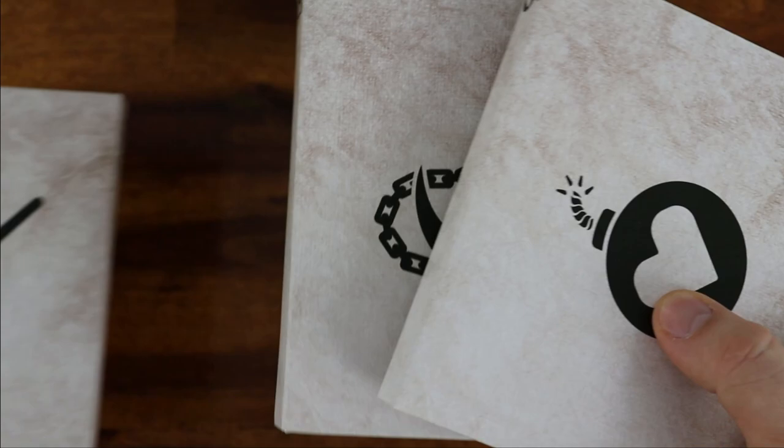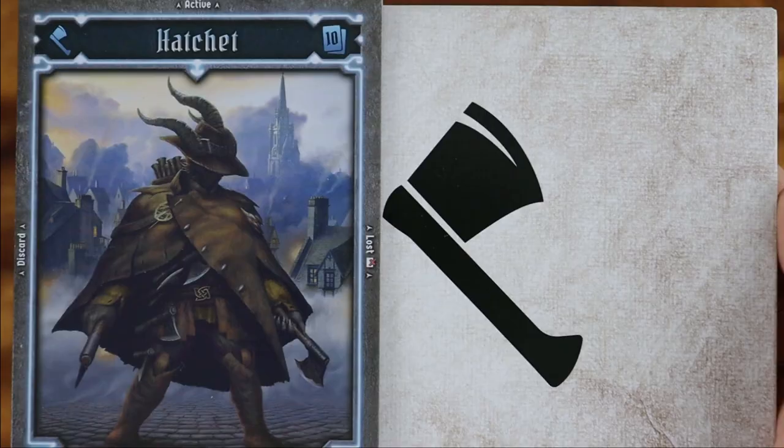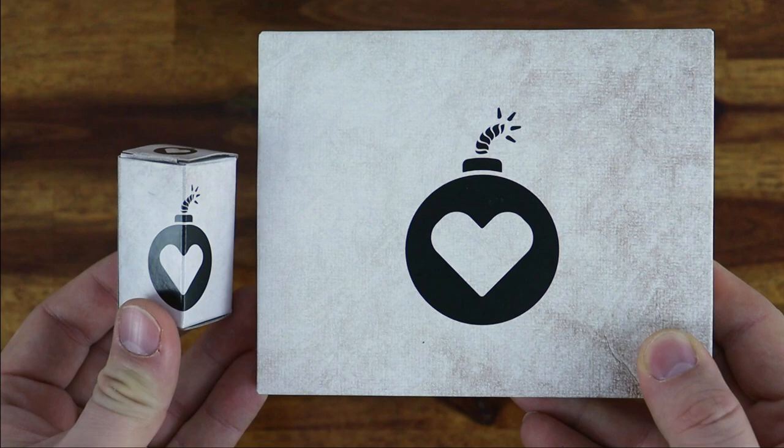Each player chooses a character to play. If you're playing solo, choose two characters. The Demolitionist class is specialized in melee damage and obstacle destruction. The Redguard specializes in protection and monster manipulation. Hatchet is best at ranged damage and looting. And Voidwarden specializes in healing and support.